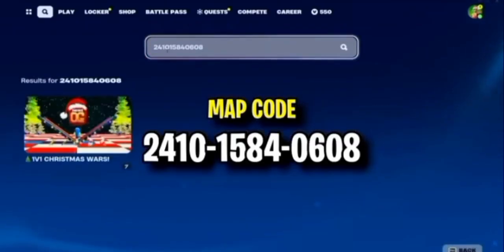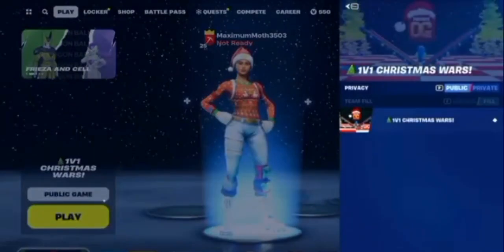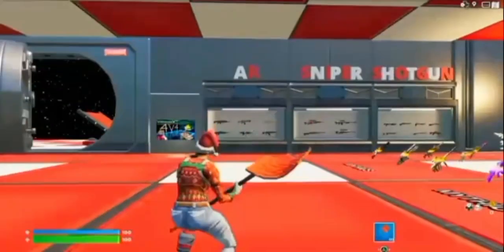Enter in this number, then you'll go to this map. You click this map, and of course you make it a private game if it's public.